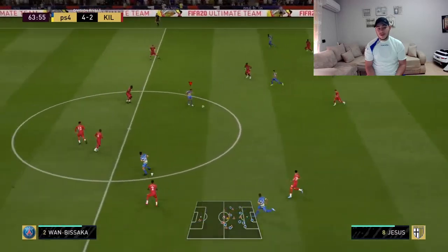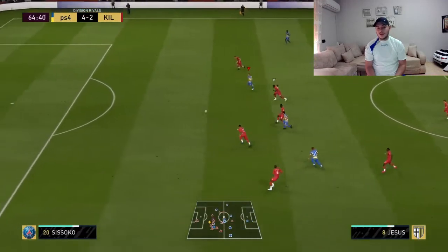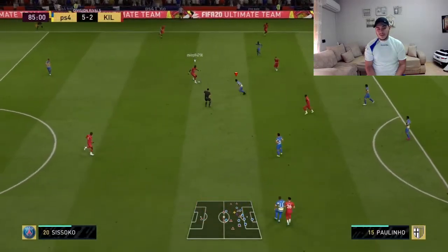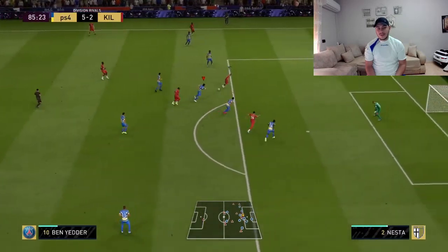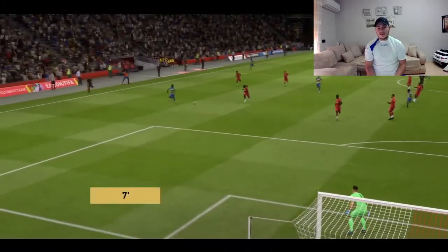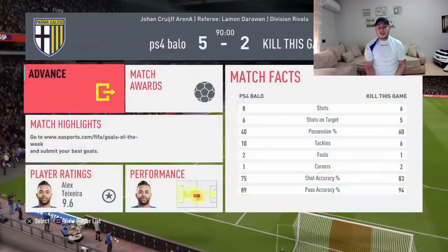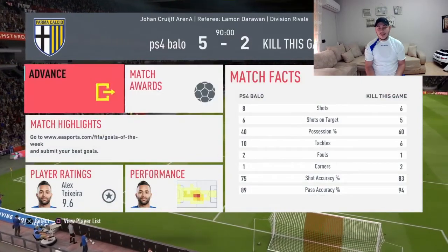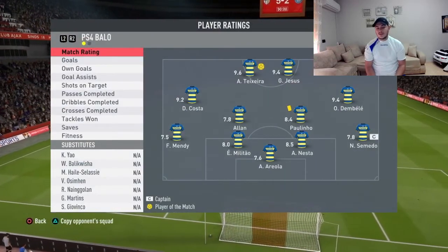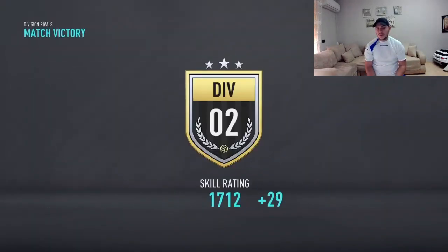You just can't outmuscle him — he's that strong. And if you defend with L2, his standing tackle is just on another level; he's never going to miss. There you see Nesta doing Nesta things again, saving us, and he finishes with an 8.5 rating. So there you have it guys — I tried him in two games. It's up to you now to decide if you want to spend those nine tokens on Nesta or not. Thanks for watching!